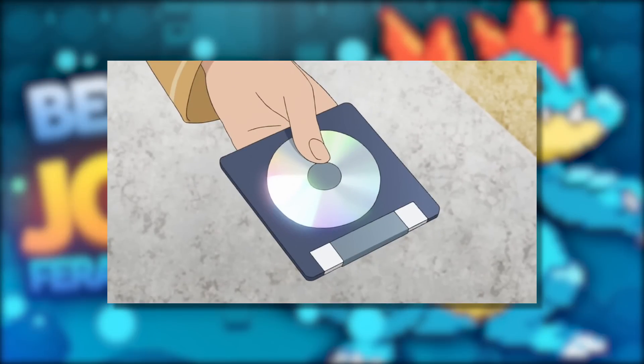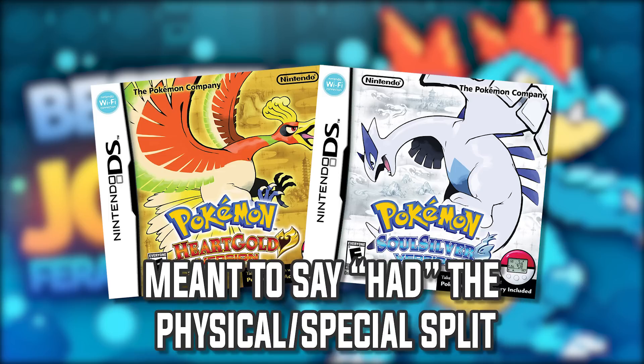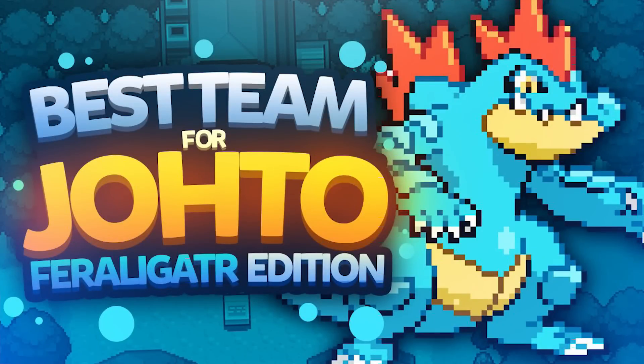I do however use TM moves as long as they are obtainable pre-post game. Note that this team is not viable in Pokemon HeartGold and SoulSilver — I get asked this a lot, and the answer is no. Pokemon HeartGold and SoulSilver got rid of the physical-special split. The generation 2 games all had the physical-special split, meaning that Pokemon and moves are totally different. That pretty much sums up what makes the best team. Without any further ado, let's begin.